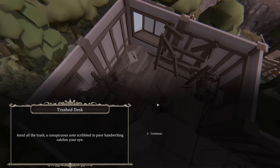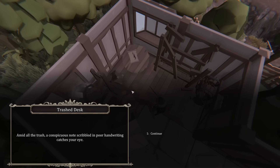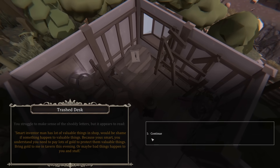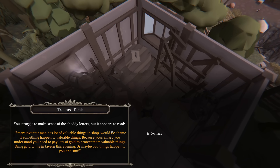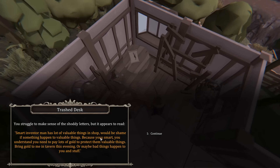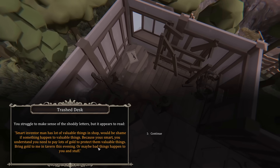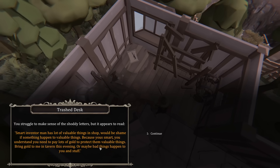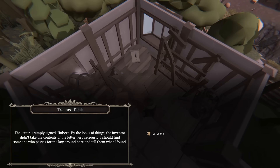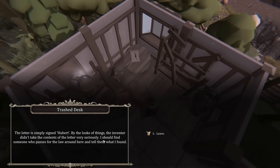He wanted a focus crystal, so I'm investigating a guy's house who manufactures focus crystals for all the magi in the realm. Amid the trash, a conspicuous note scribbled in poor handwriting catches your eye. It reads: 'Smart inventor man has a lot of valuable things in my shop. Would be a shame if something was to happen to the valuable thing. Because you smart, you understand you need to pay lots of gold to protect them valuable things. Bring gold to me in tavern this evening, or maybe bad things happen to you and your stuff.' The letter is signed Hubert, and by the looks of things, the inventor didn't take the contents of the letter very seriously.